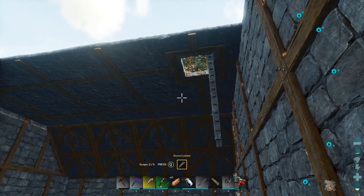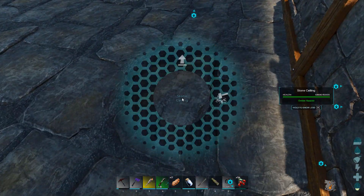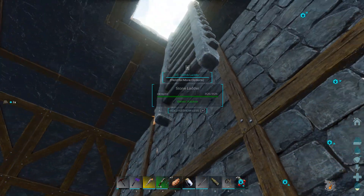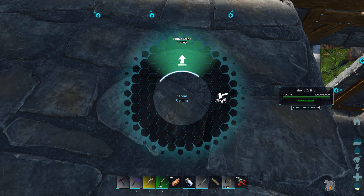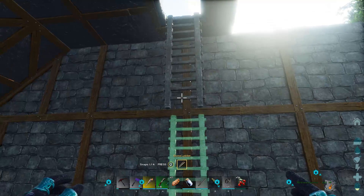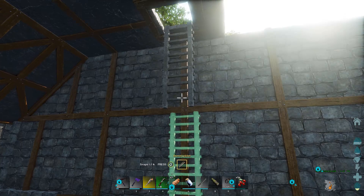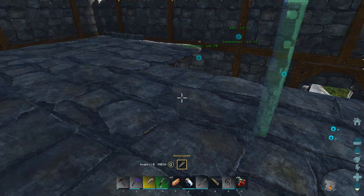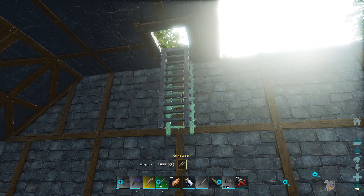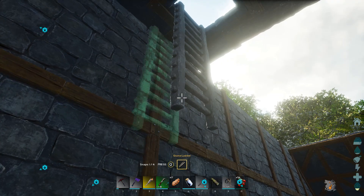Maybe if I take the ceiling out at the bottom it would snap down. Let's try this - I'll take it up and put the wrong one out. There we go, now let's see if it'll snap under it... and it still will not. No matter what you do, this thing will not snap down. You can't lower the ladder more than one - that is annoying. I don't know if they're going to fix this eventually or not.